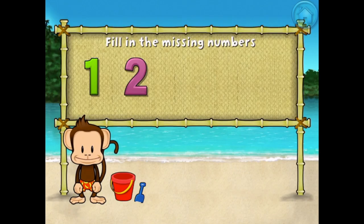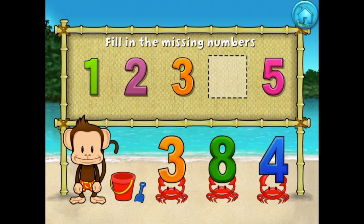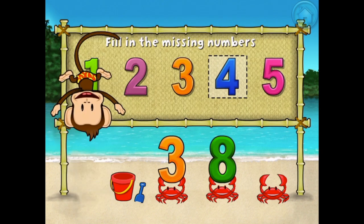1, 2, 3, 5. These numbers are in order. Fill in the missing numbers. 4, 4, 1, 2, 3, 4, 5. Excellent!